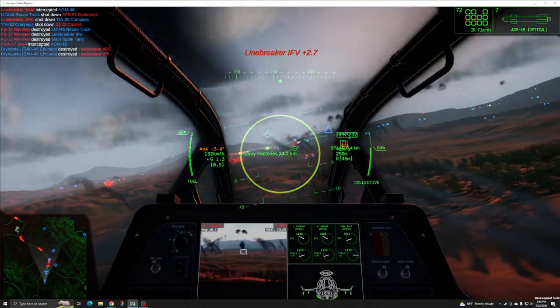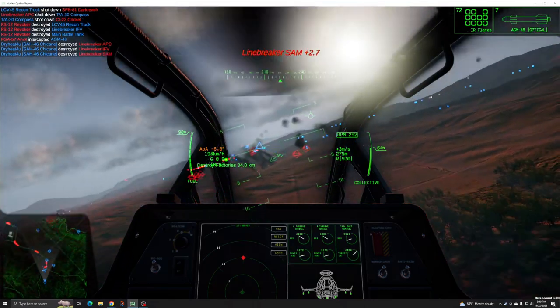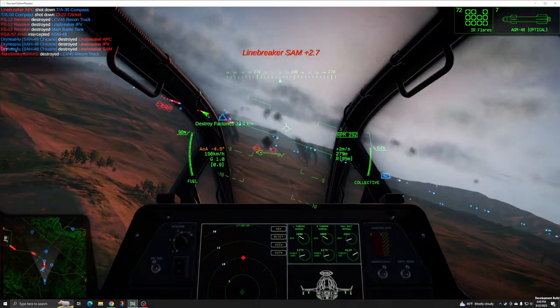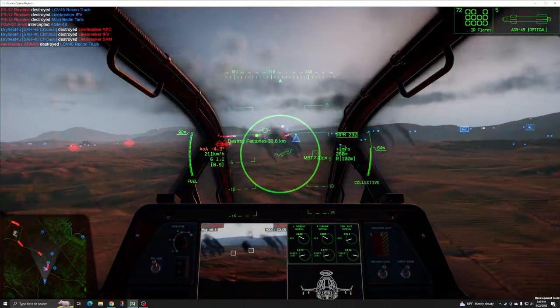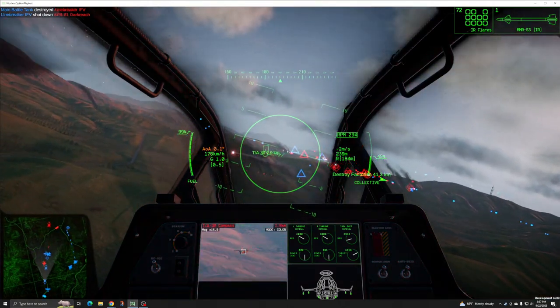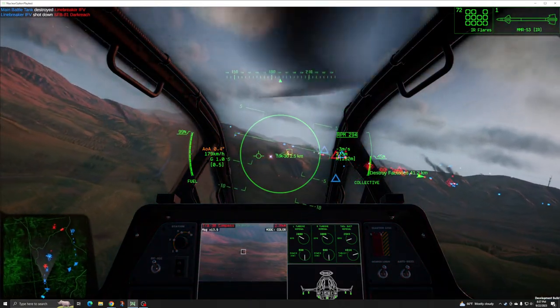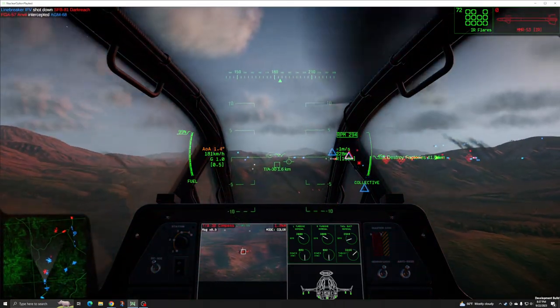With typical engagement range under 10 kilometers, the Chicane prefers localized attacks on targets within visual range, though a few of its ordnance options offer greater range at the cost of payload capacity. The Chicane is equal parts brawler and archer, able to function effectively in close quarters and from short to medium range using its missiles.